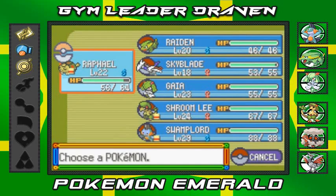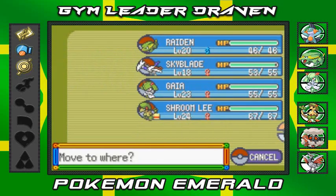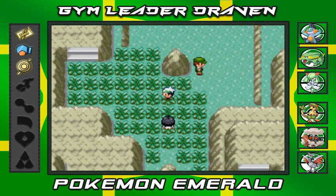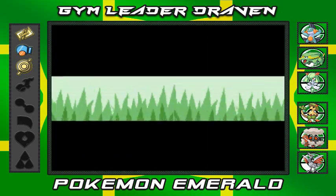Now we're going into Meteor Falls and we're going to be destroying people here. I'm going to go with Swamp Lord because I know there's going to be quite a few trainers with fire-type Pokémon. I completely forgot about Repels right here.